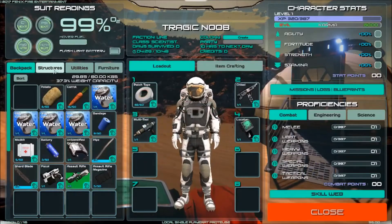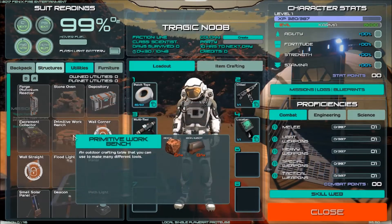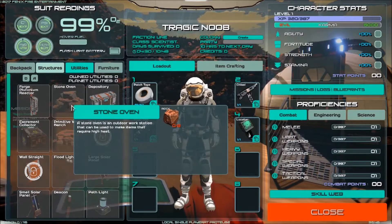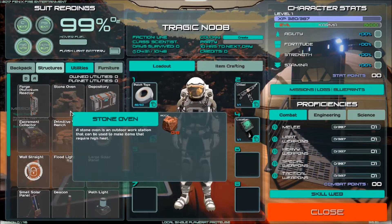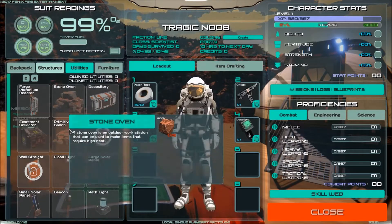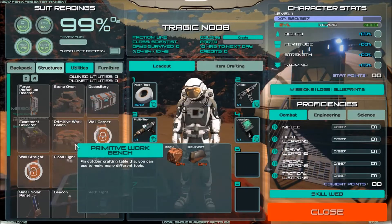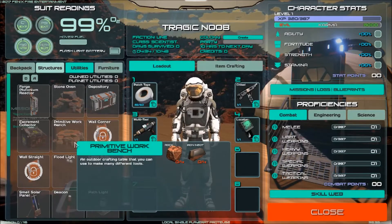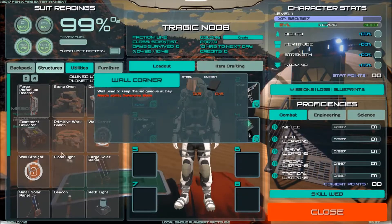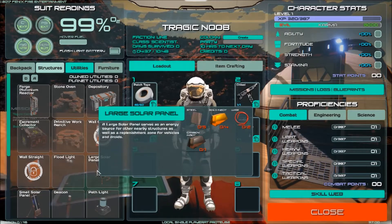The two most important changes to this patch are the addition of the stone oven and the primitive workbench. The stone oven requires eight rocks. And you can see this is now needed to produce ingots - you can't just spend iron anymore, you actually have to spend ingots of stuff. So here, for example, we have to cook the gold.